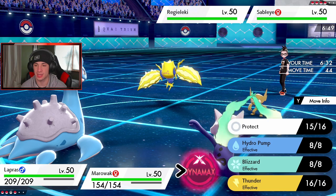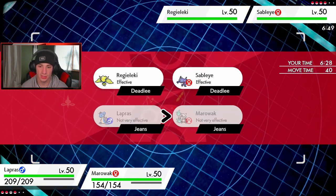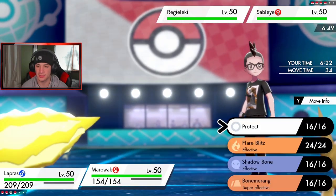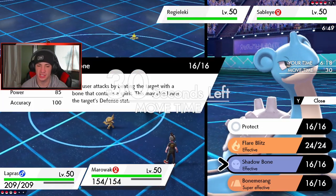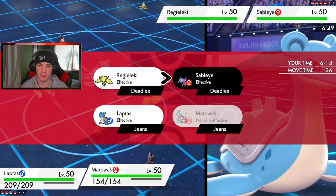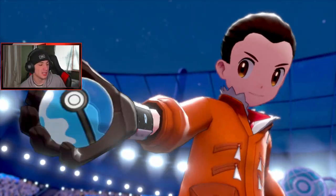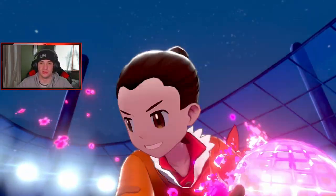Now I can Dynamax and I'm going to drop a Max Geyser over onto Regieleki, because Regieleki can still hit an Electro Web which is kind of annoying. Then I'll go Flare Blitz into Sableye. Let's get Flare Blitz rolling — we're going to get a War Belt which is going to be absolutely nice. But if that Taunt would have worked earlier, we probably would have been thriving because Thick Club makes Marowak do so much more damage.